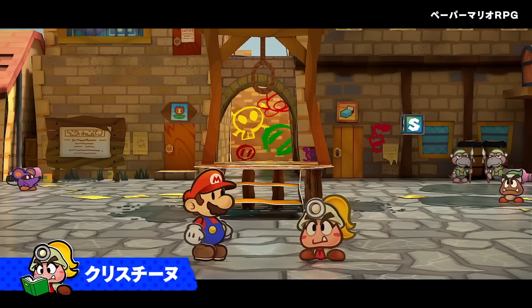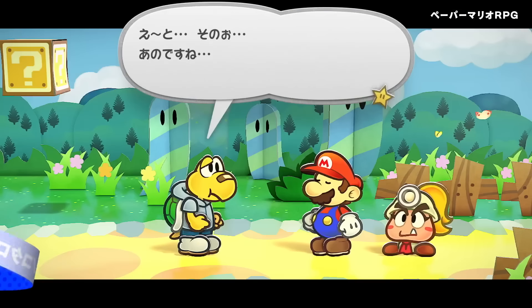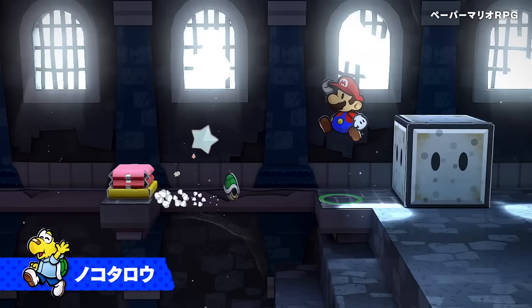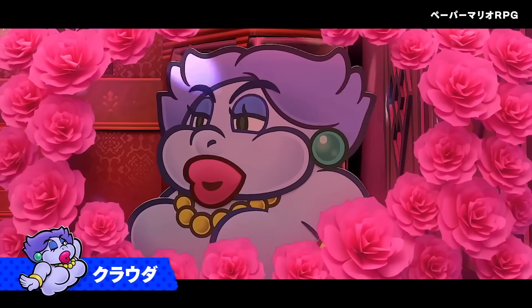The soundtrack is entirely remixed and it actually sounds like it takes tons of inspiration from the newer Paper Mario games, which is not a bad thing because they all sound really good — even Sticker Star. It uses more trumpets and more instruments, and you can actually hear that come out when you listen to, for instance, the Rogue Port theme. There's talking over it, but just try to listen through the music.